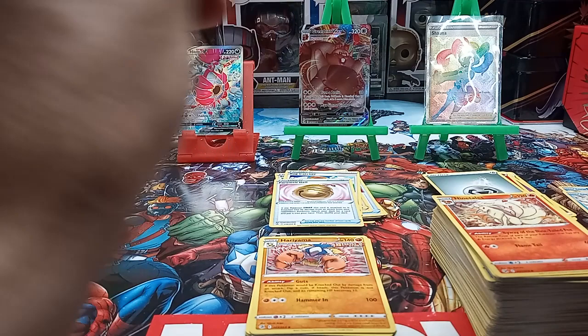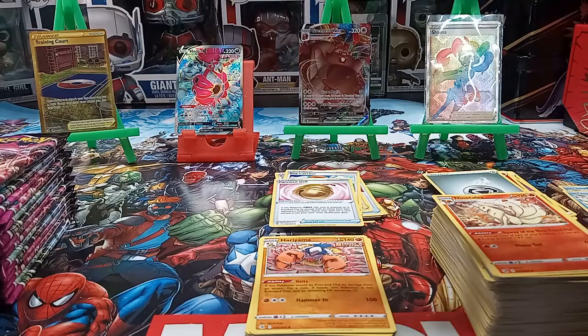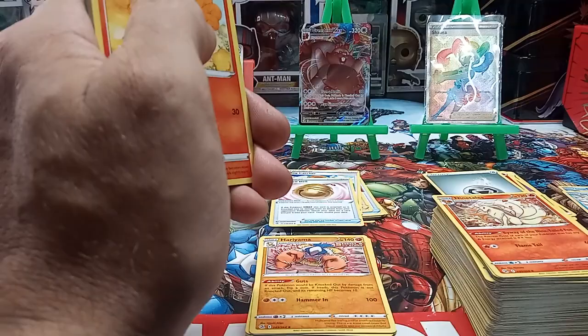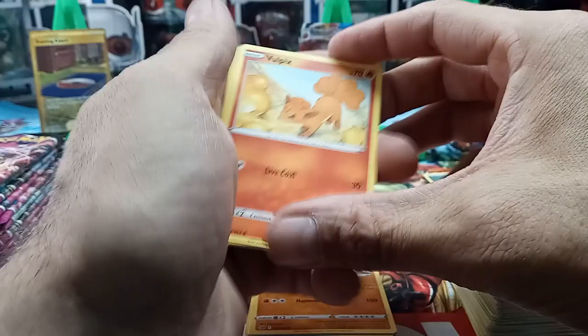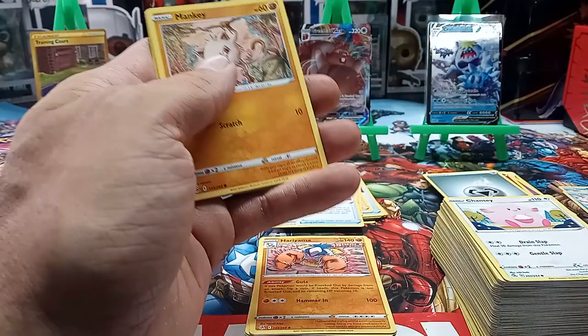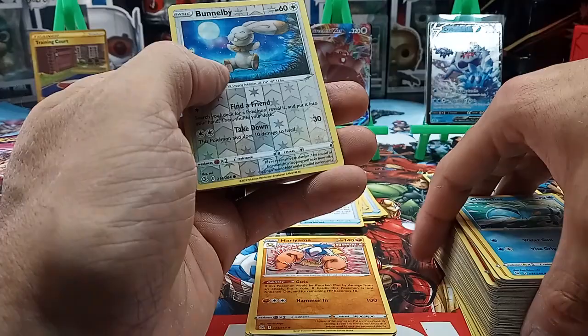Looking at a dollar nineteen, dollar twenty for the V card there — not looking too great for this Fusion Strike box. We did some research on these cards before we bought them and they said it was a decent box to buy value-wise, but I'm not seeing it. We got a Bumblebee reverse holo, a Vikavolt, energy, Frosmoth.